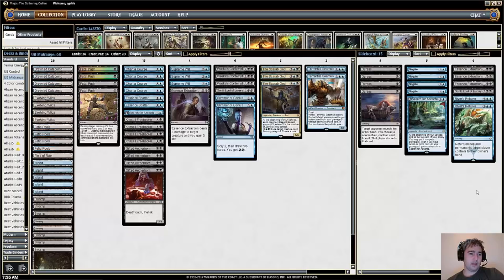Drowned Catacomb and Fetid Pools are the two Blue-Black lands in the format, alongside Evolving Wilds and Field of Ruin. The Evolving Wilds and Field of Ruin are ways to trigger revolt, so Fatal Push can kill a three or four mana creature. That makes Fatal Push much better, and the mana base overall is pretty solid.